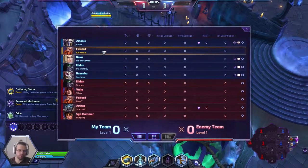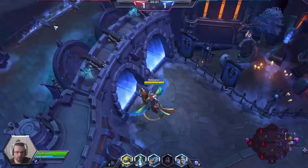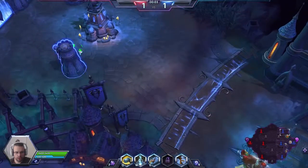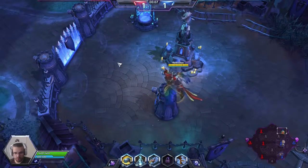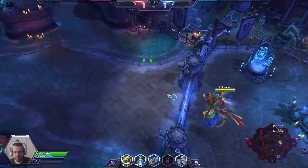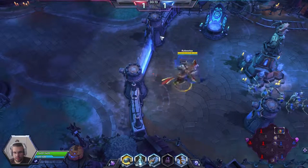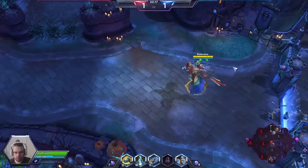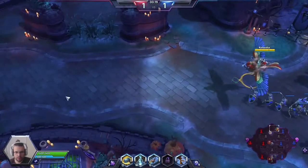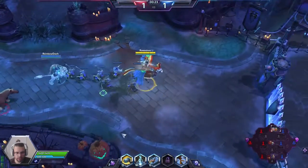This map really revolves around team fighting, so I'm going to go for the mage build. I won't have enough time to gather season marksman stacks anyway. Falstad's trait basically allows us to move faster if we haven't been attacked in the last six seconds. His Q is a skill shot that goes forward and back, dealing damage both ways and also slowing enemies.